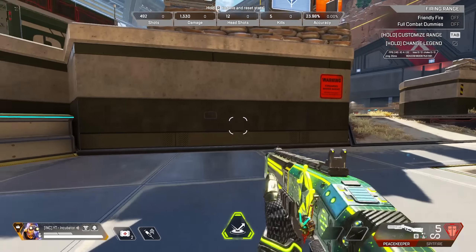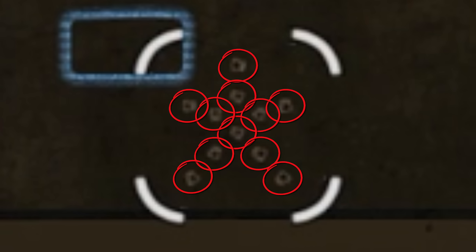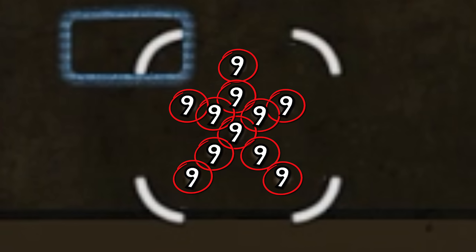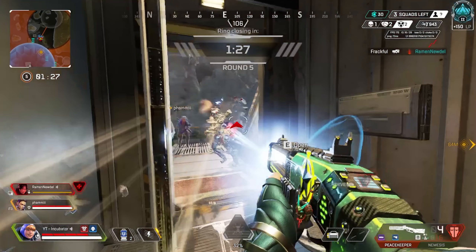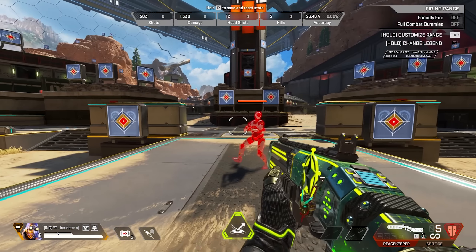The first thing to understand is that the PK has a spray pattern of a 5-pointed star with 11 pellets. Each pellet does 9 damage. If you're hitting 9s, that means either your aim is off just very slightly, or you're shooting at a moving target, which leads me to the first tip.